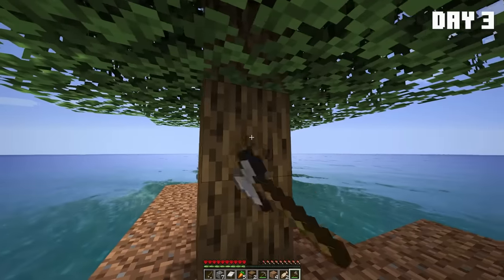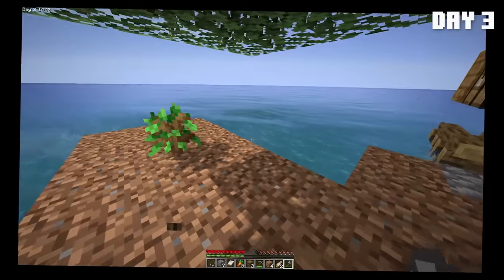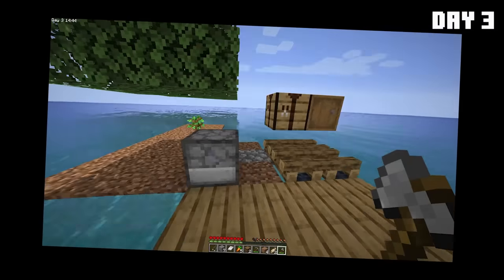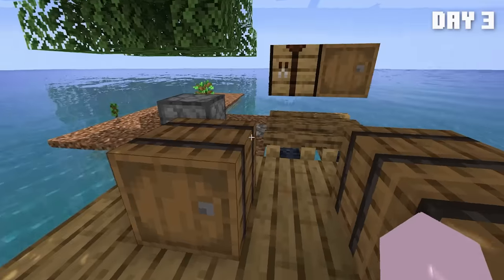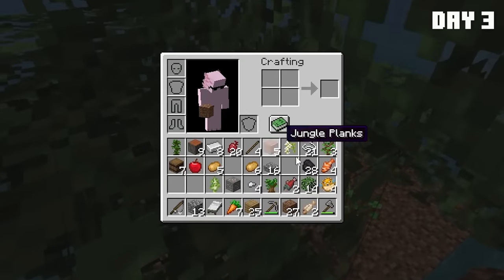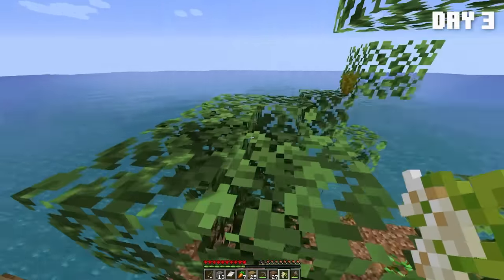And of course the oak tree also decided to spawn. Nice — when it rains, it pours, am I right guys? Three barrels? Holy crap. Just got an acacia blossom. Why is there a challenge for getting an acacia blossom?